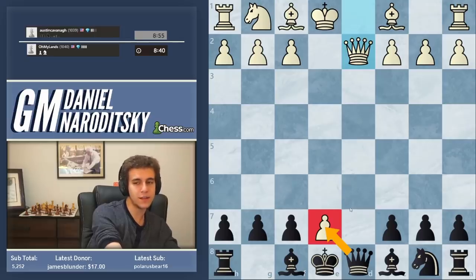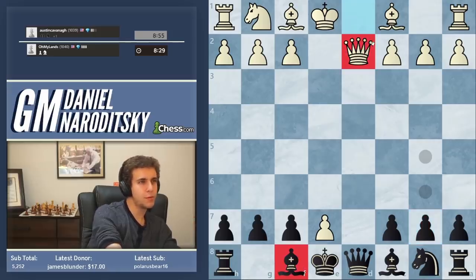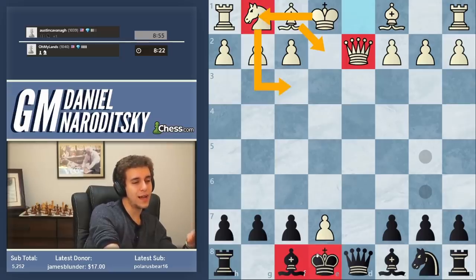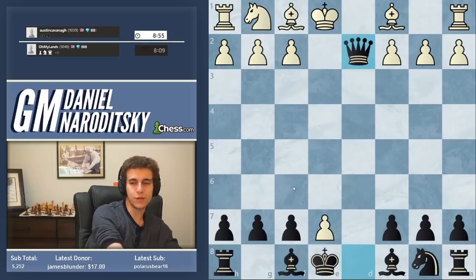Why should we go into the endgame? Why is queen takes e7 risky? It blocks the bishop. But you might say, well, hasn't white also blocked his bishop? It's not symmetrical — white's going to have a much easier time castling short, while black is going to have a very hard time. And that's a problem because your king might get caught in the crossfire. So you can play bishop e7 here, but the most clinical move is just to take the queen and then play bishop takes e7.